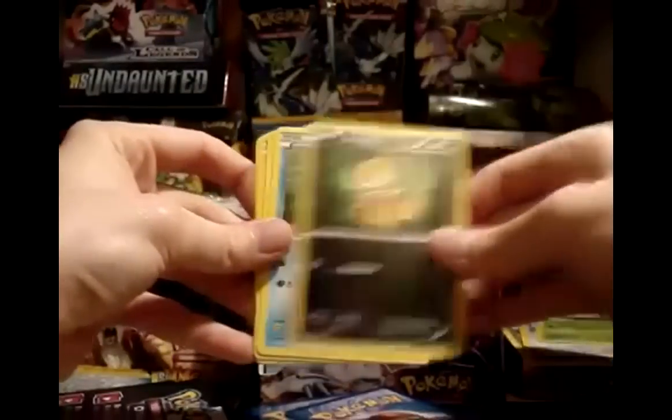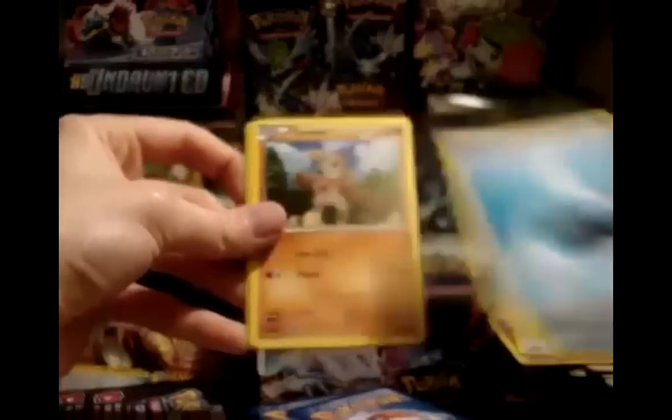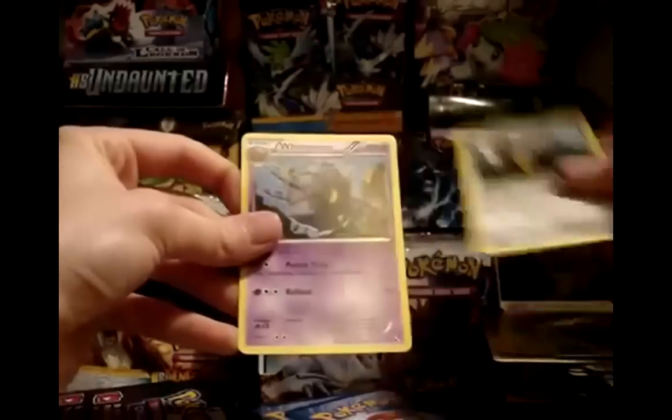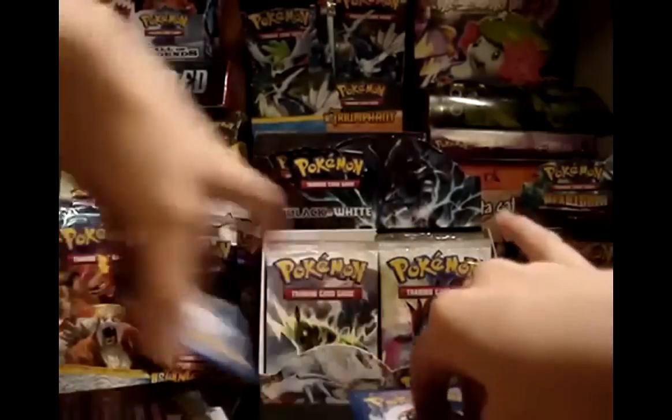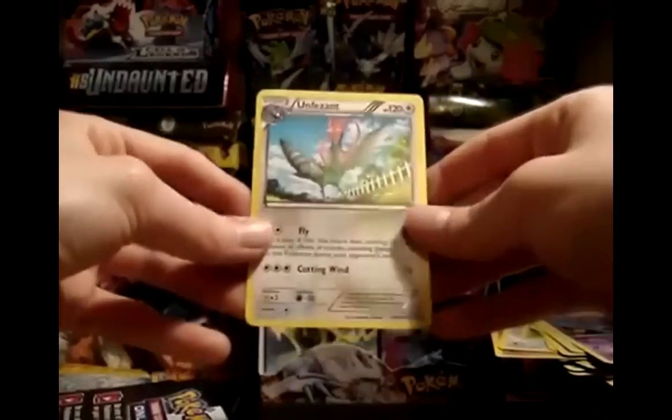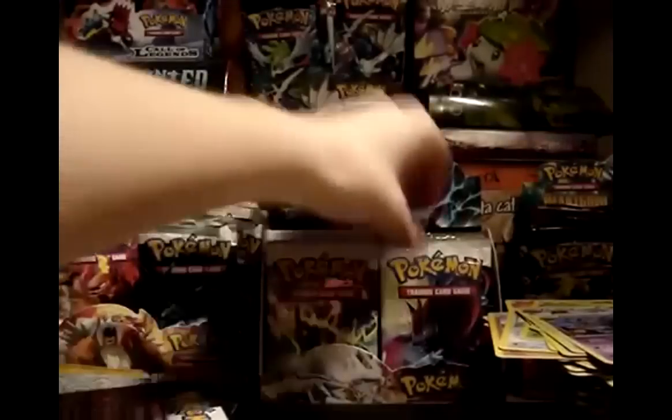Pack 20: Snivy, Scraggy, Oshawott, Water Energy, Timber, Energy Switch, Watchog, and Whirlipede. My reverse is a Zorua — nice, I'm going to hang on to that for sure. My rare is an Emboar — first one of that one in the box.